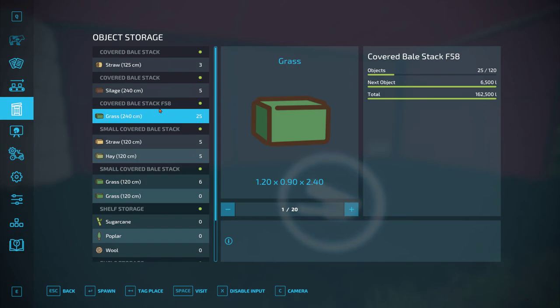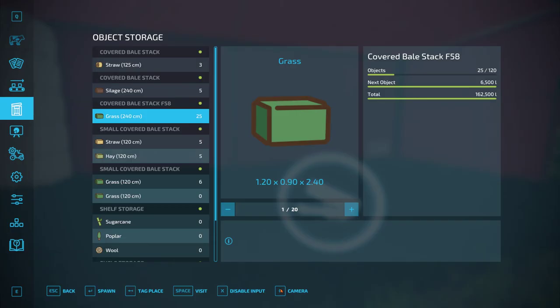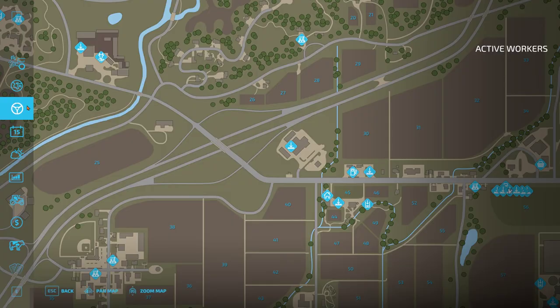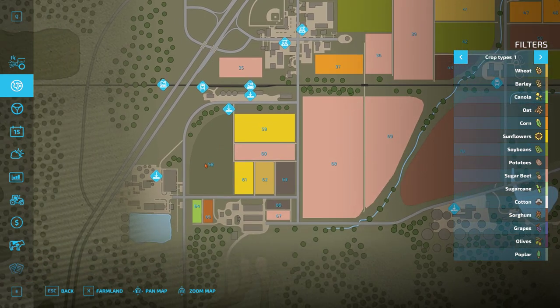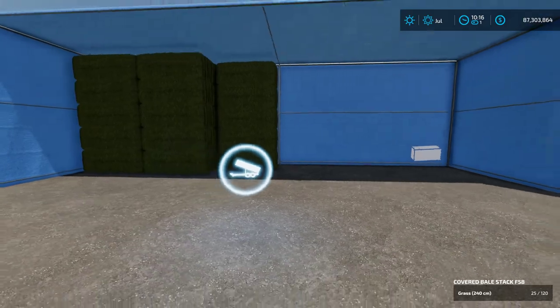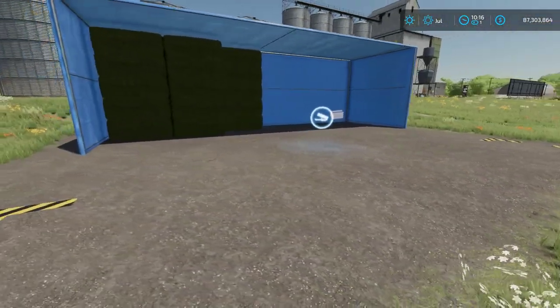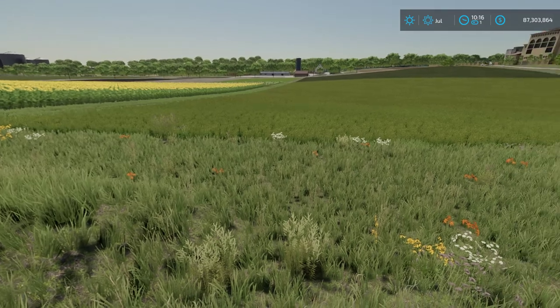You might notice there's another covered bale stack labeled F58 - let's check the camera to see where it's located. This is something I really like about this mod: you can place a tent out at a remote field you're dedicating for grass work. I have field 58 way over on the other side of the map where I just do grass work. I set up a tent there - it shows up on the map - and while you're doing all your grass work on that field, you have a local tent right next to it to immediately store whatever bales you're collecting.